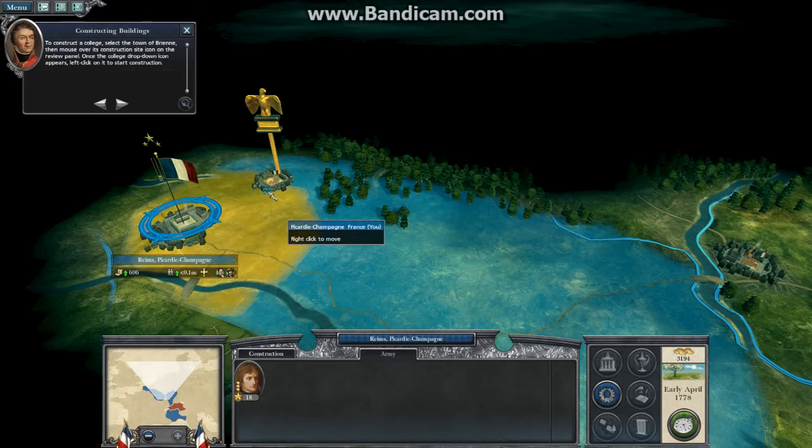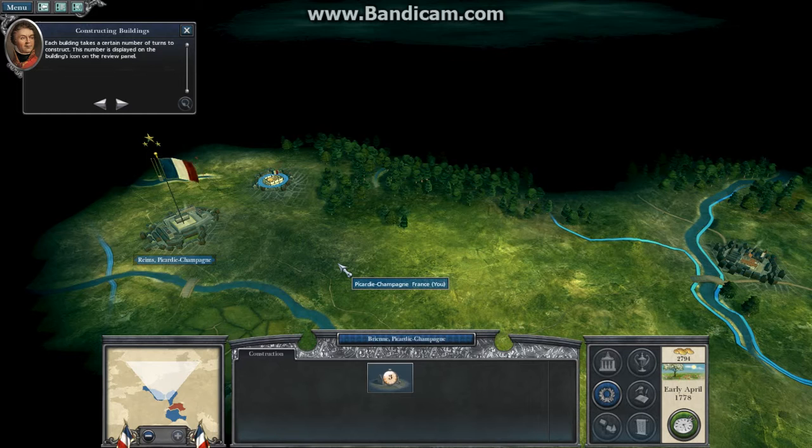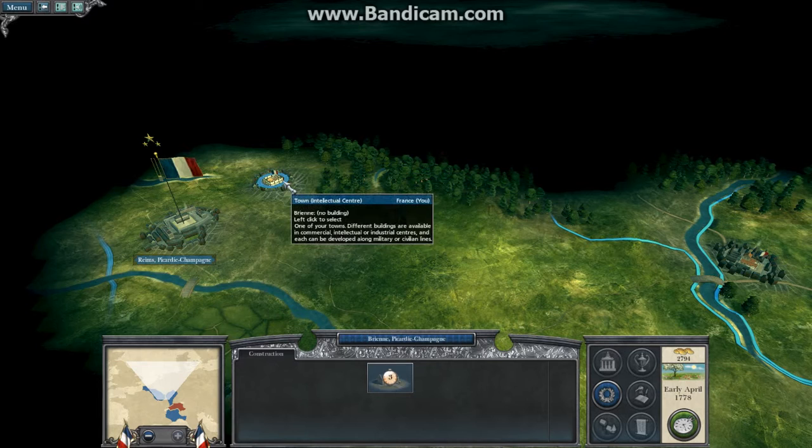Once the college drop-down icon appears, left-click on it to start construction. Each building takes a certain number of turns to construct. This number is displayed on the building's icon on the review panel. Do not forget to click the end-turn button once you have finished everything you need to do this turn.